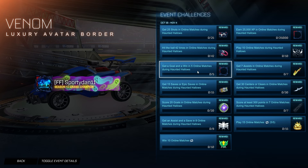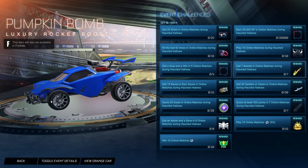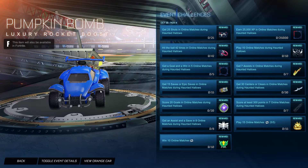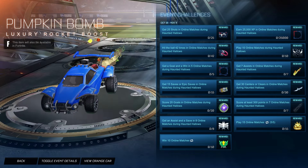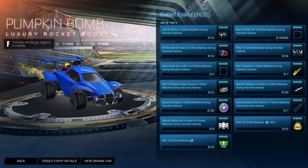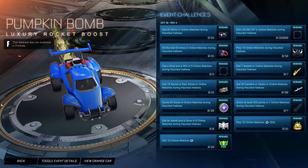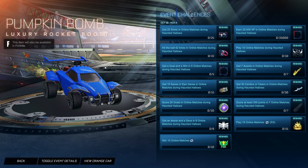Get a goal and a win in five online matches during Haunted Hollows and you get the Venom Avatar Border, which obviously goes with the Venom Player Banner. Get seven assists in online matches during Haunted Hollows and it is the Pumpkin Bomb. Shout out to everybody who commented — I thought this was just a normal pumpkin boost, but it turns out it's actually from Green Goblin. This item is also available in Fortnite and I think it is actually pretty cool, especially for being free.